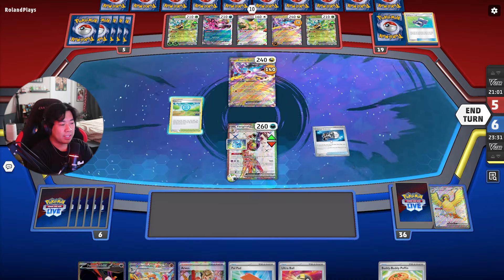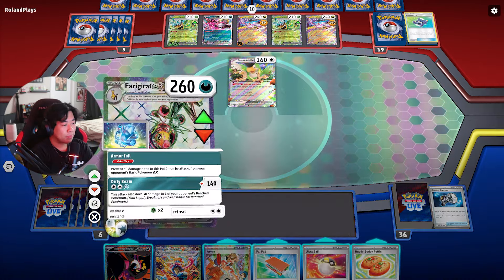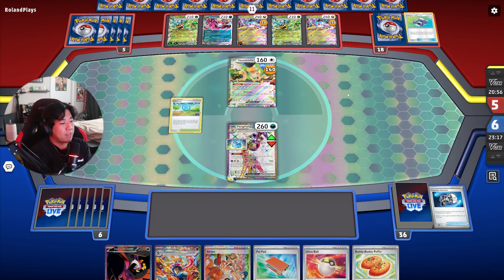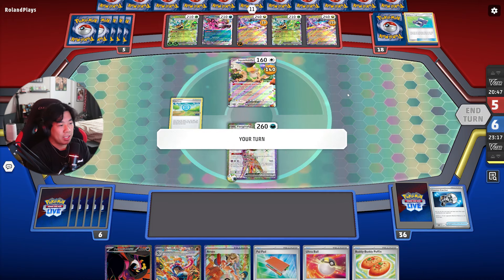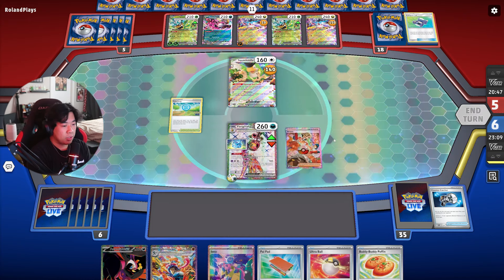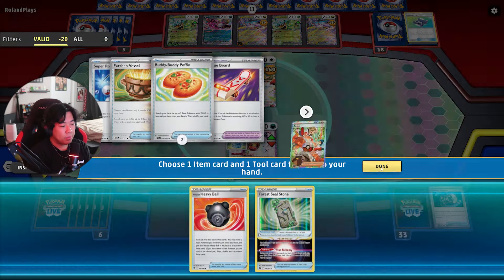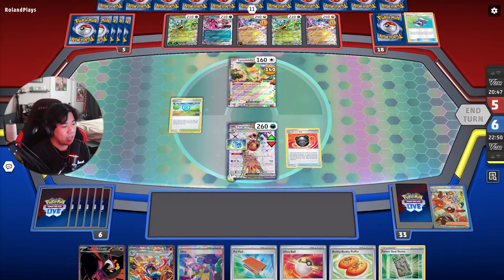We just bring up another Pokemon and start attacking for fun. I think we bring up Squawkabilly, get a little damage on — 10 on the Raging Bolt. We do have Arven, and we run two Counter Catchers in this deck. If we have the second Counter Catcher we can bring up the other Raging Bolt and start putting damage everywhere. By the time they get Sandy Shocks, they'll already have damage on their two-prize Pokemon. I Arven to see if we have the Counter Catcher — we don't, it's prized. I just got the Heavy Ball.